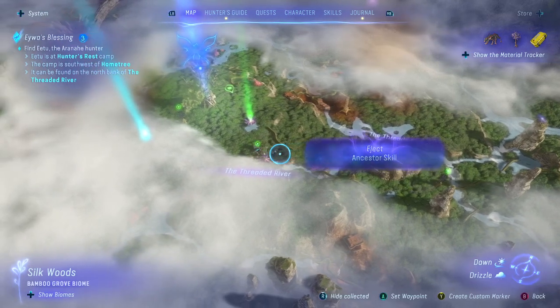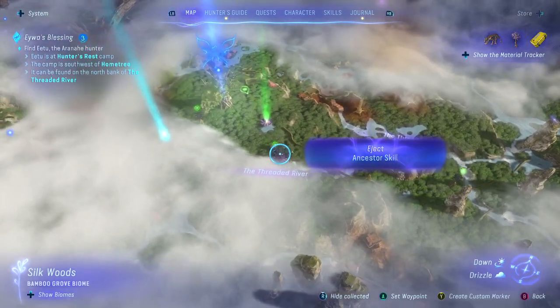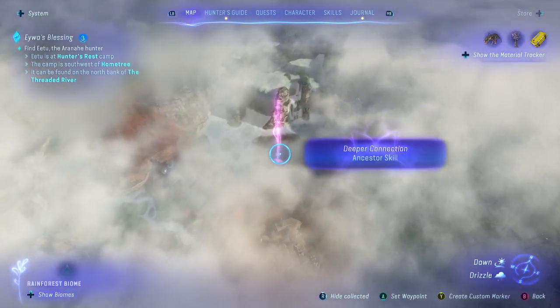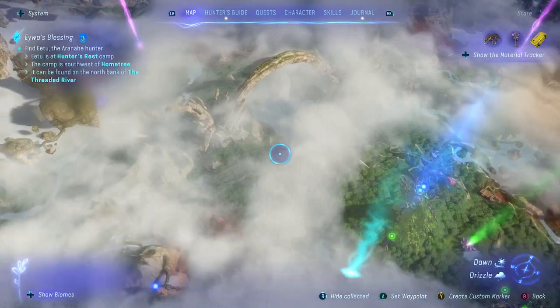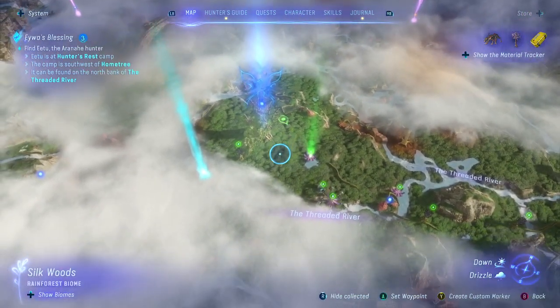The second thing you'll want to look for — actually, we've already got a video on this — are the Ancestor Skills, also shown here. So that actually makes three things to talk about, not two. The Ancestor Skills are here underneath the pink. You want to go there and get your skills off of that wheel.